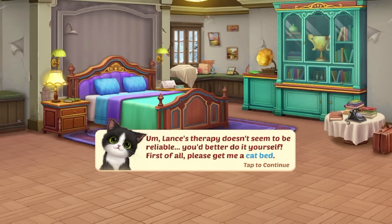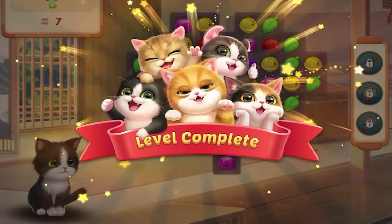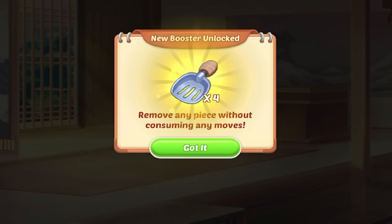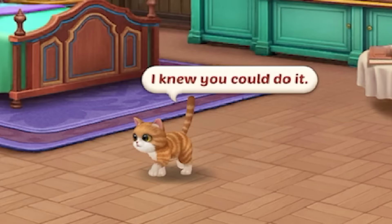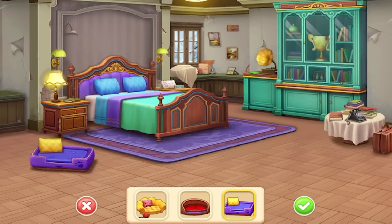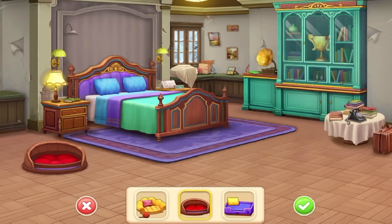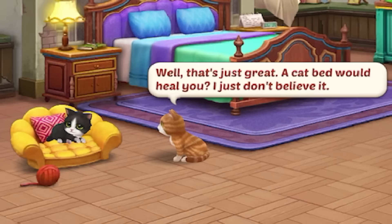Kitty says: 'But first of all, please get me a cat bed.' Will a cat bed make you feel better? I guess kitty wants her own bed. I don't have any more medals. Goal: 33 cats. You can also do a little pooper scooper to scoop out some of the moves. I knew you could do it. Kitty, do you still need a cat bed? Which one would she like — the yellow one, this cute one, or the classic kitty bed? We'll give her the mini sofa — it comes with a bonus ball of yarn so she has something to play with. She's sleeping.